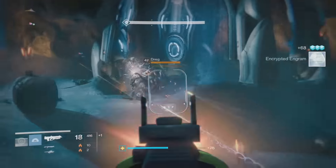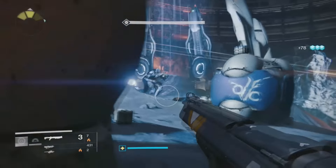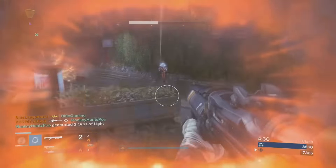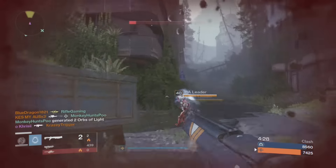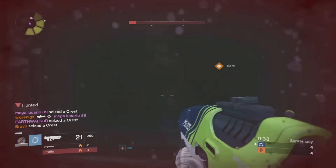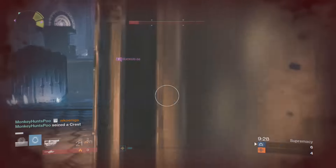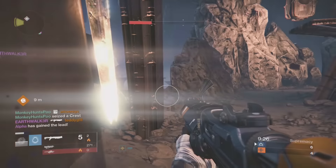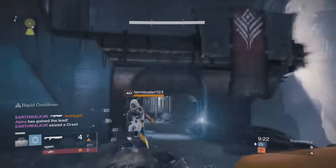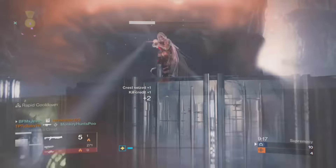As for the PvP side with these Frosties, they can be useful to gain map control. Say you want to get somewhere faster than another player — you can use these boots to get there. Or you can evade damage just like in PvE, get away from players faster to juke them out and get the upper hand on opponents. And if you don't find any of that useful, well then these Frosties aren't going to work for you, because that's basically all these boots do.